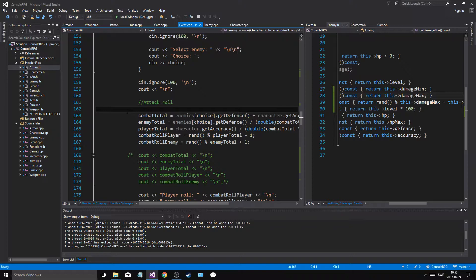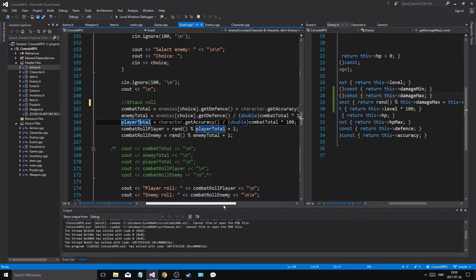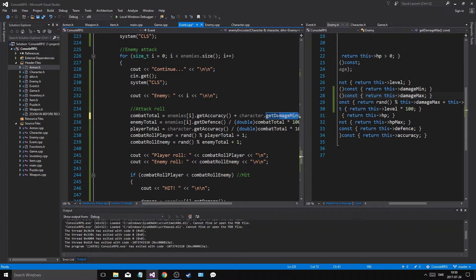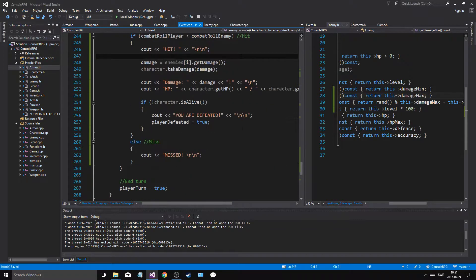Another thing is the combat roll for the player — this is when the player attacks. The player's total is dependent on accuracy divided by the combat total. We have to do this the other way around as we hit the enemy, because the enemy's combat total is going to be the enemy's accuracy and the player's defense, since the player is defending. Then the enemy total is get accuracy and get defense, and we have the enemy roll and the player roll.